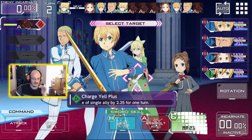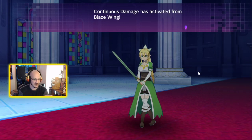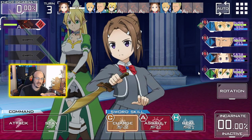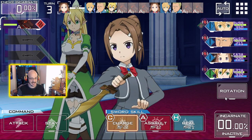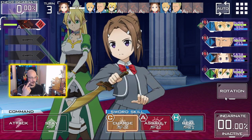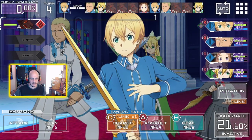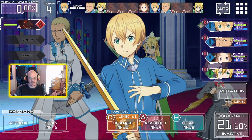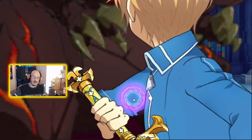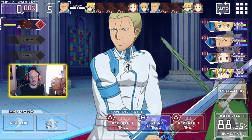This is why you need synergy when doing your fights. With Leafa we can increase our charge gauge. On this boss fight — which I should have mentioned — he will increase his incarnate gauge, so if you can bring break characters I suggest you do. I have one break character which is Volo. The two ways you can handle this on normal: you can power through it, or you can break him when he starts to build up his incarnate. I'm going to power through it for the most part.